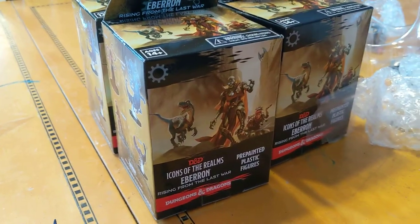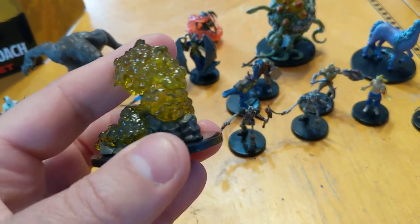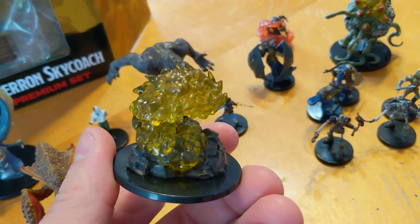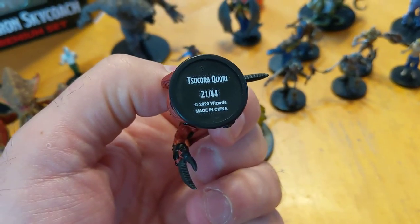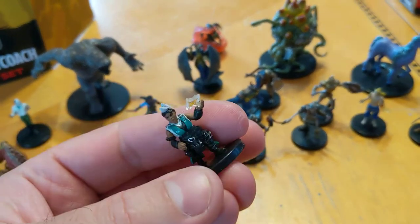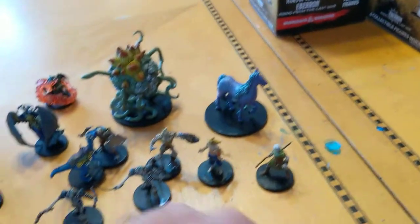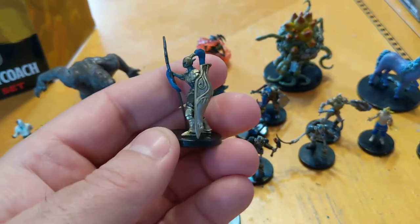Next box has a living spell Cloudkill as the big one, which looks really cool. If you're not using it as a Cloudkill spell, you could use it as some sort of slime-like creature. There's also another quarry — this one with some sort of crab creature with a tail — a little dwarf magerite with a mohawk, which I'm a fan of having a mohawk myself, and last, an undying soldier. That was a good box.